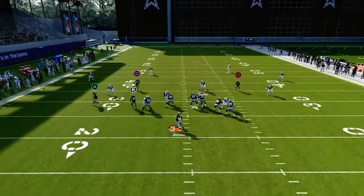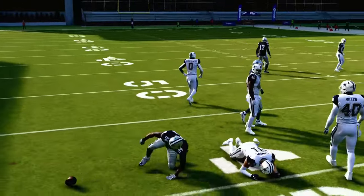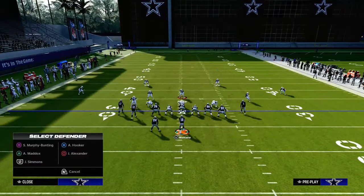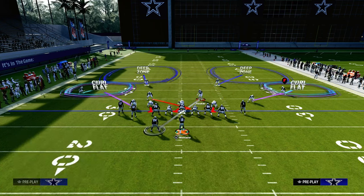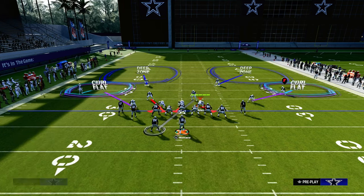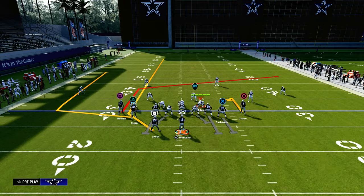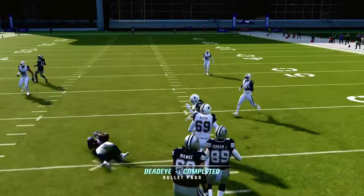The first read is always to the flat. If that's taken away, you want to immediately look to your running back. As you can see, if they don't have a yellow zone there, that running back is going to be wide open over the middle of the field. Defensively, they're going to be in a bit of a dilemma. One of the most common things you'll see is they're going to try to user the running back — they'll man themselves on him and run to the left side of the screen.